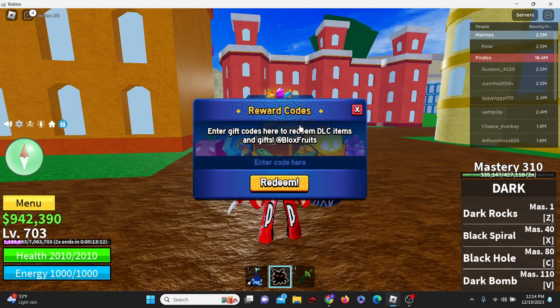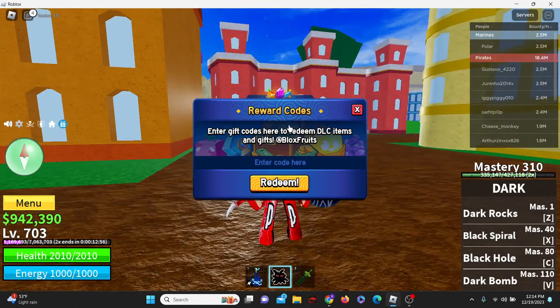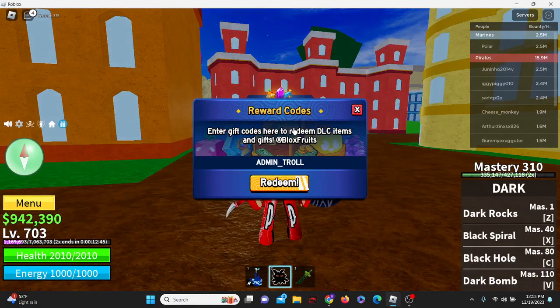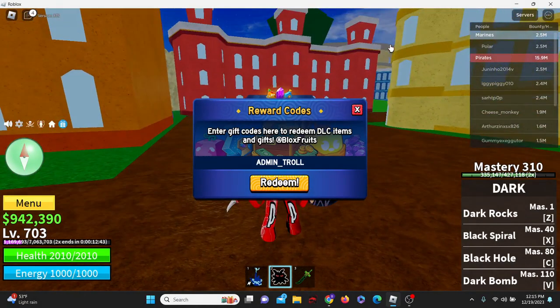Then we have the code noob2pro — just like that, already redeemed. Then we have code dragonabuse, all caps. I'm going to go through these pretty quickly because there are a lot of codes — feel free to pause the video if you need to. We have the code staff battle, just like this, already redeemed. Then we have the code admin_troll — admin_troll, already redeemed.